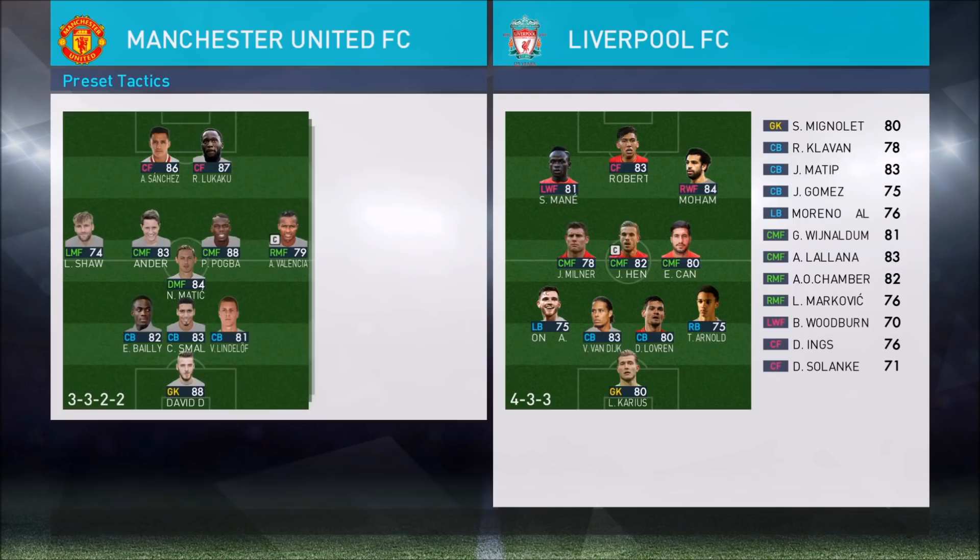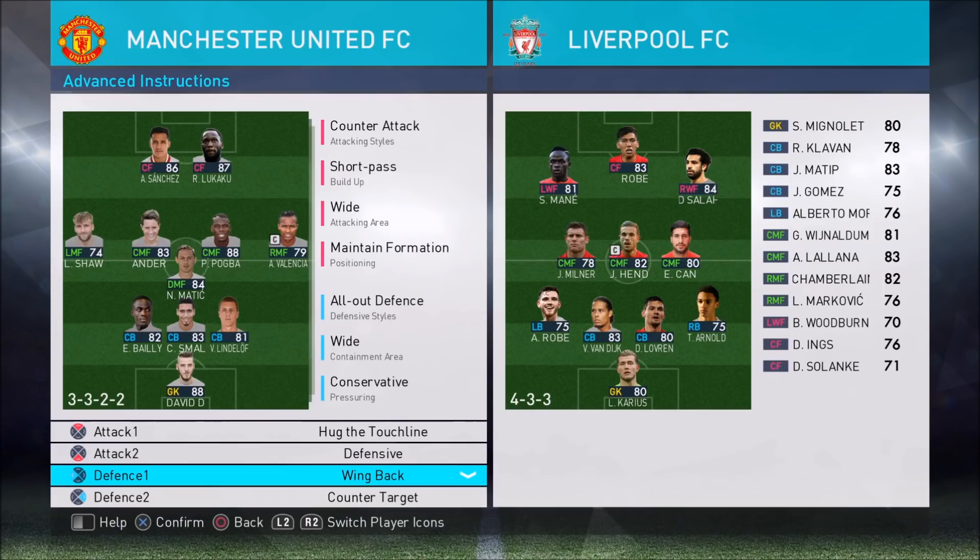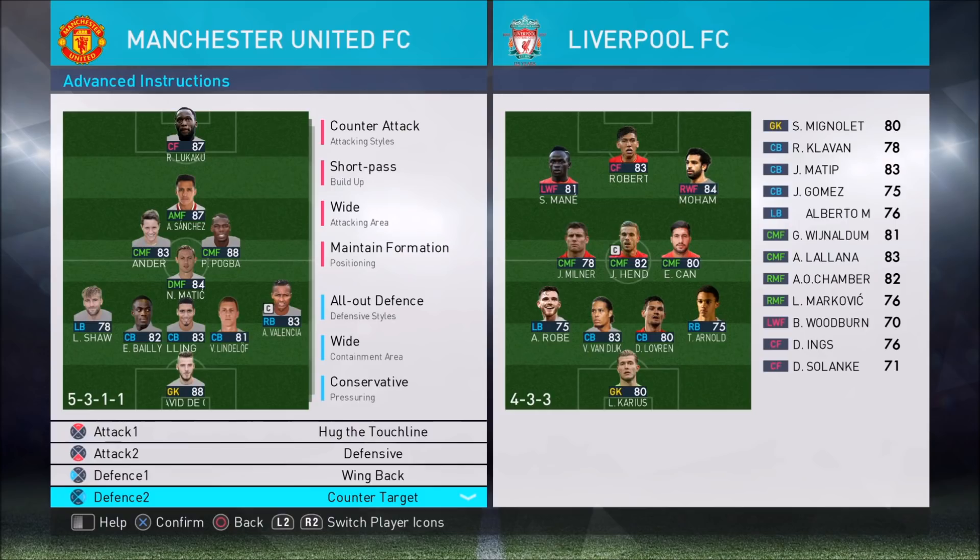The tactics settings are: counter attack, short pass, wide, maintain formation, support range 5. For defense: all-out defense, wide, conservative, defensive line 2, compactness 7, hug the touchline, defensive on Matic, wing backs, and counter target on Lukaku to keep him pushed up, which you'll see later in the video.